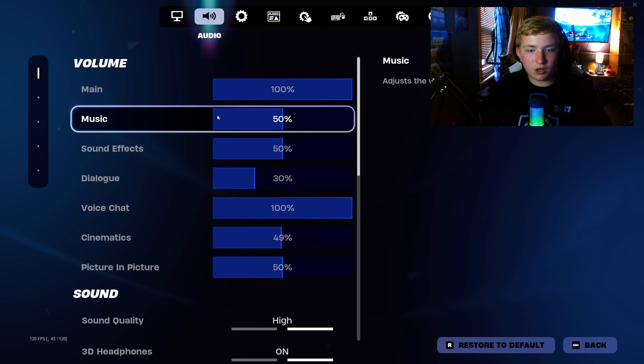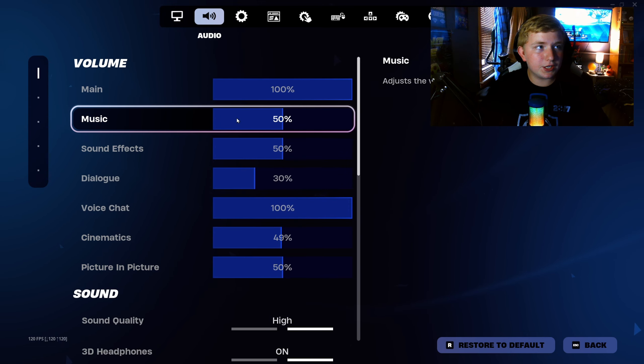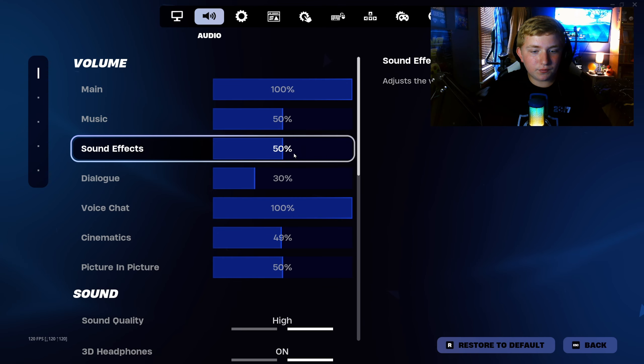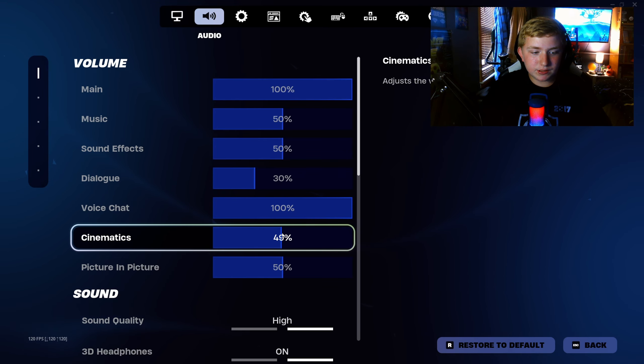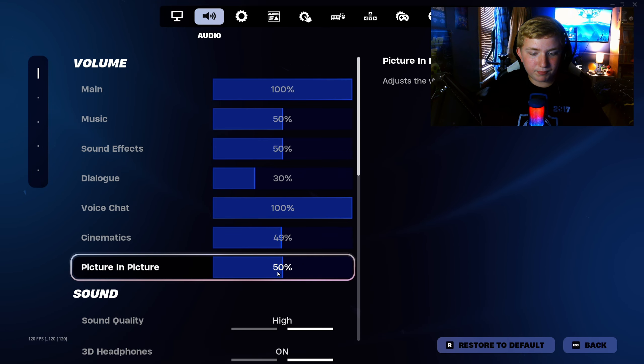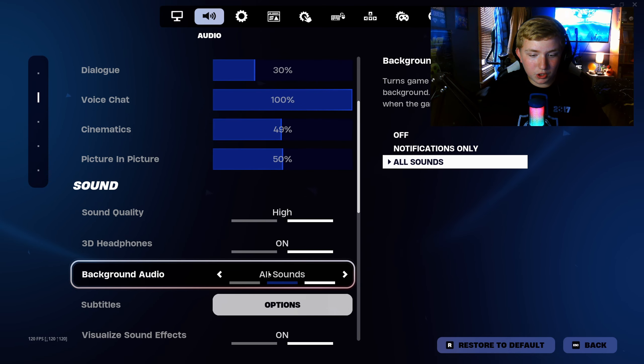Let's hop into audio. My main volume is 100%. My music is 50% just in case of copyright issues. Sound effects 50%. Dialogue — that's just for events and stuff — I have that at 30%. Voice chat 100%. Cinematics 49%. Picture-in-picture 50%. Sound quality: high. 3D headphones on. Background audio: all sounds.